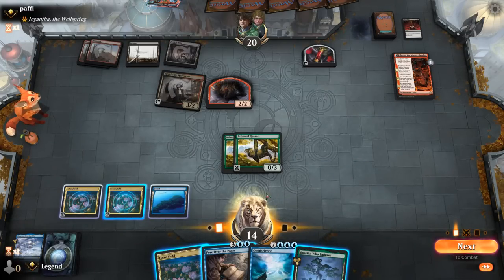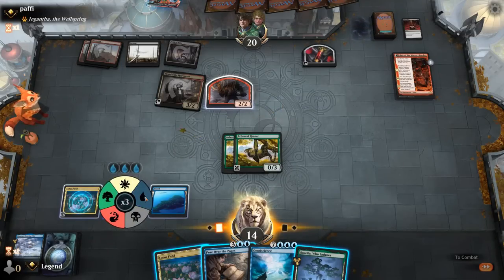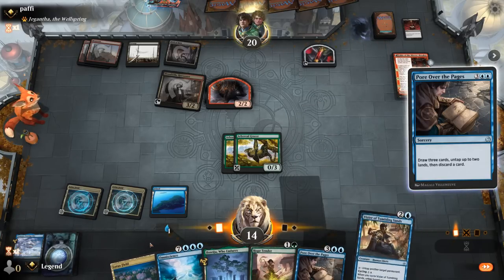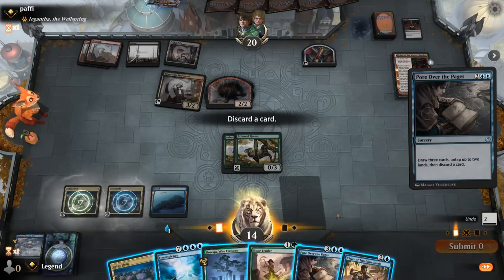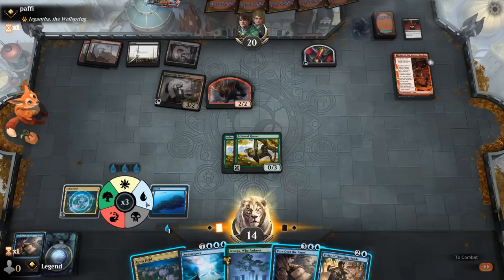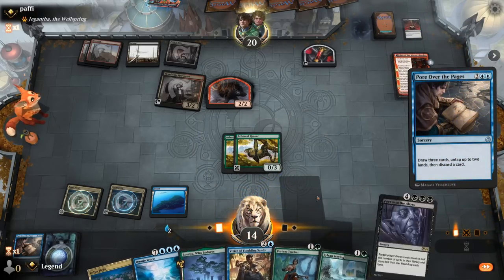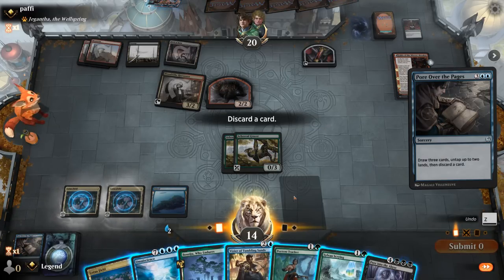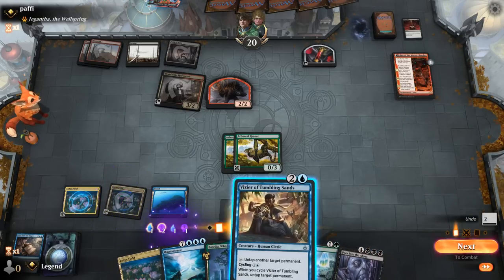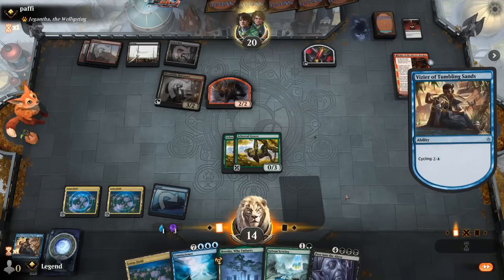Boseju could go after Fable, but let's start by Pouring Over the Pages — being careful about how we tap our mana. Blue is fine and I'll be left with double blue after untapping, so I could still cast an Ultimatum if I draw it. Another Pour. Hope Tender probably doesn't stand a chance of untapping, so we can Pour again.